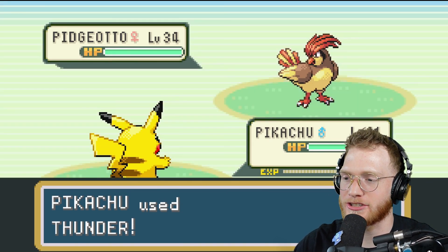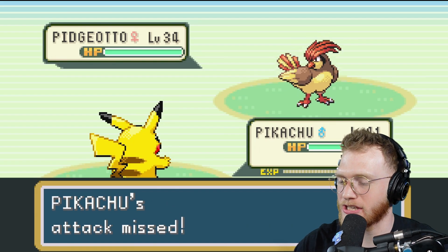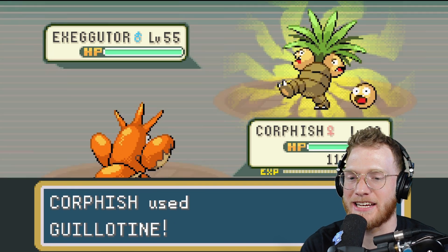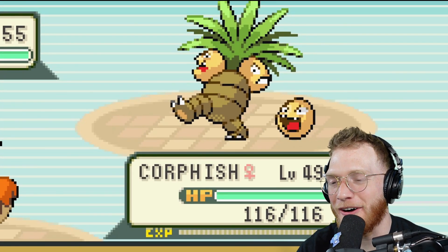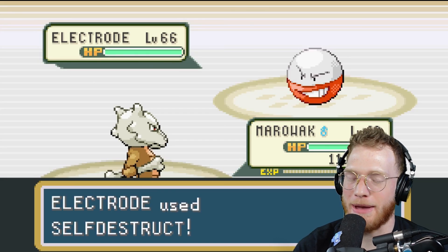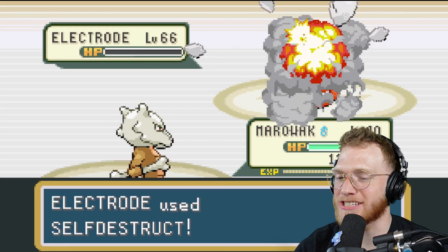Pikachu uses Thunder against the Pidgeotto — surely that just destroys it, right? Pikachu's attack missed! Corsola uses Guillotine and cuts off one of Exeggutor's heads, which only made him angry. Electrode uses Self-Destruct.